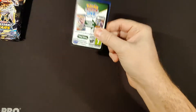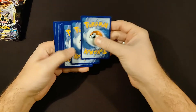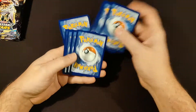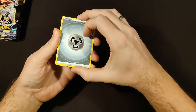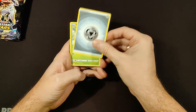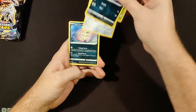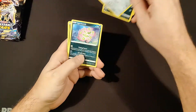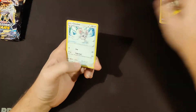Opening the first pack — we start off with a black coat card, which means potentially a hit, a big hit, or at least a holo rare. This is metal energy. We'll put that to the side. Turtwig, Sneasel — Clinkz, Spiritomb, and Axew, those are our commons.